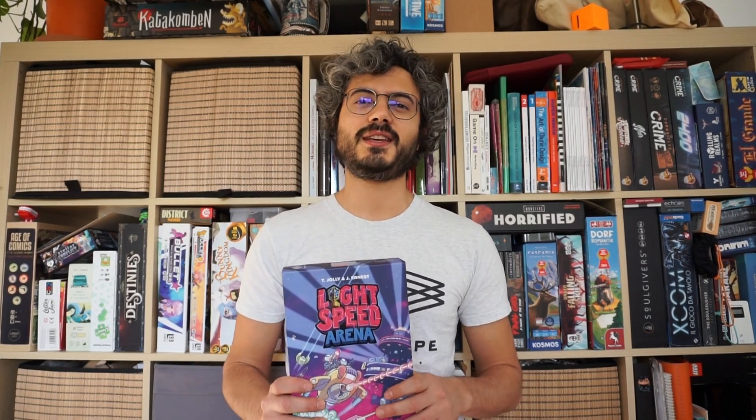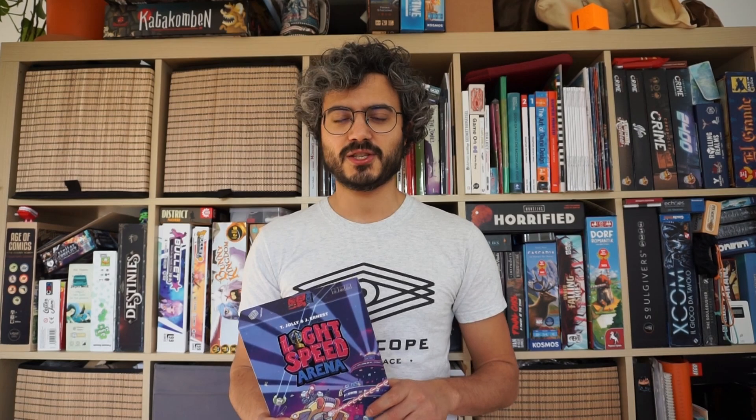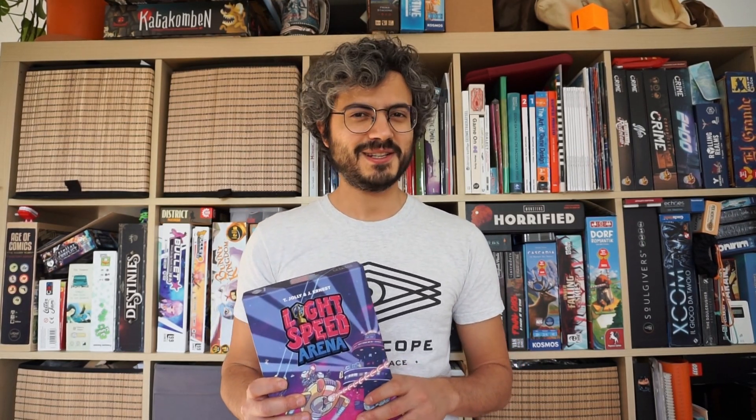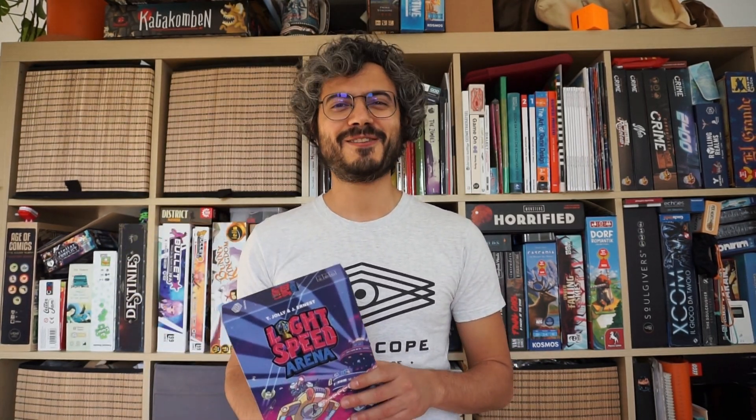If this sounds interesting to you, you can register to our mailing list or hit the notify button on the Kickstarter page. If you register on the mailing list you will also get a link to download the free demo print-and-play, which you can cut out and try as a smaller two-player version of the game with the beta companion app. Let us know what you think and see you in the arena.